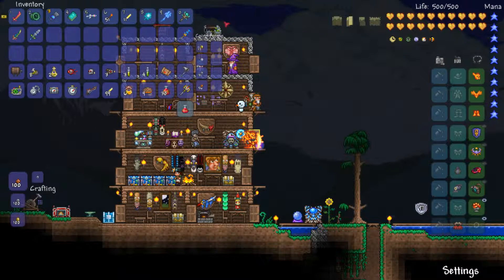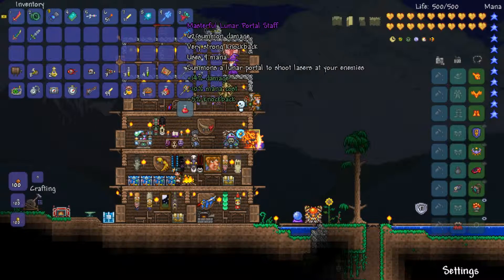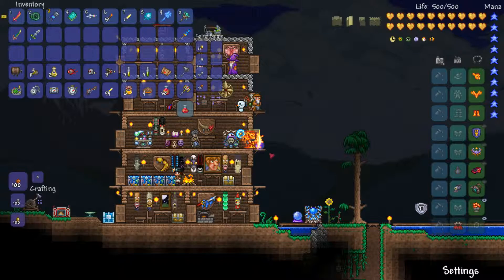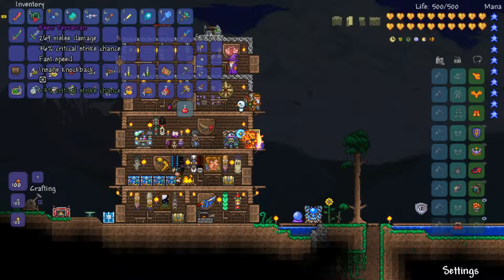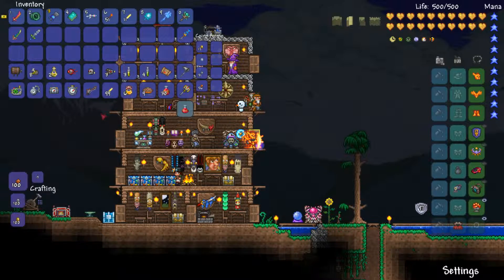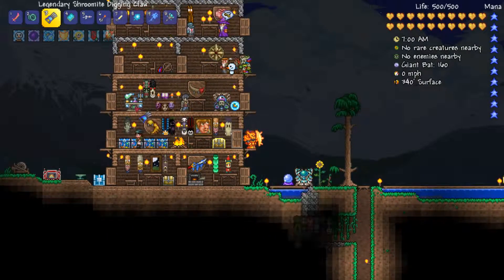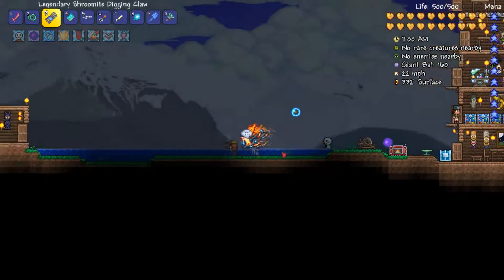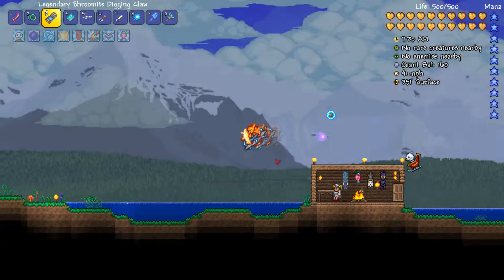We've got the portal stuff, and I also crafted a cell staff, so we have this little blue guy who will attach onto enemies and deal constant damage. We're pretty dang powerful. Let me see if I can find the goblin before we start.